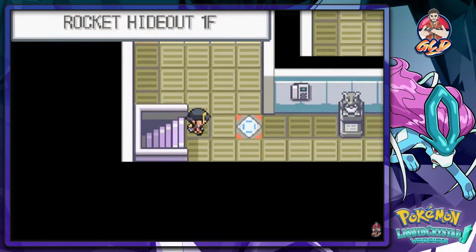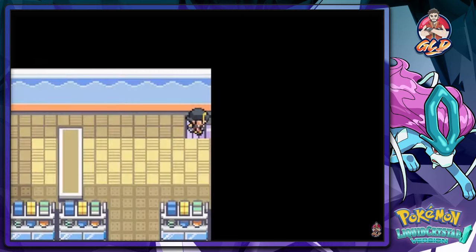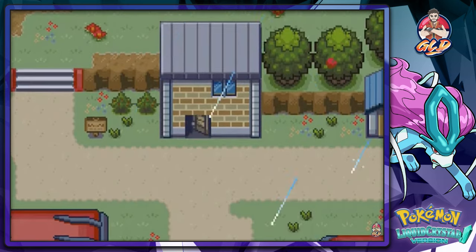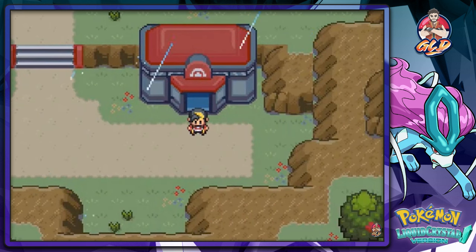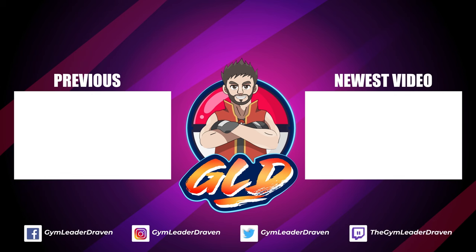I think we're done right here — pretty good episode, very very good episode. We're going to take the warp panel and get the heck out of here. After Lance defeats those people, we go back in and there's nobody in here. I think it'll reset after you defeat the gym leader. So stay tuned guys — in our next adventure we're going to be battling the next gym leader for our seventh badge. I'll see you guys.